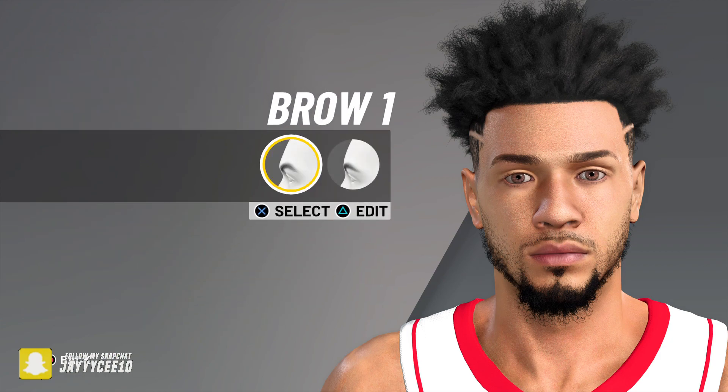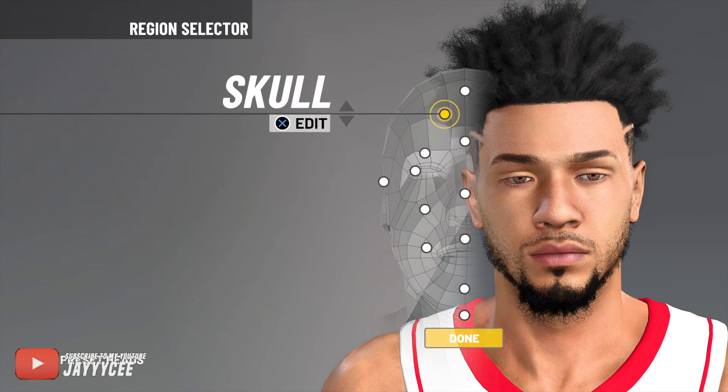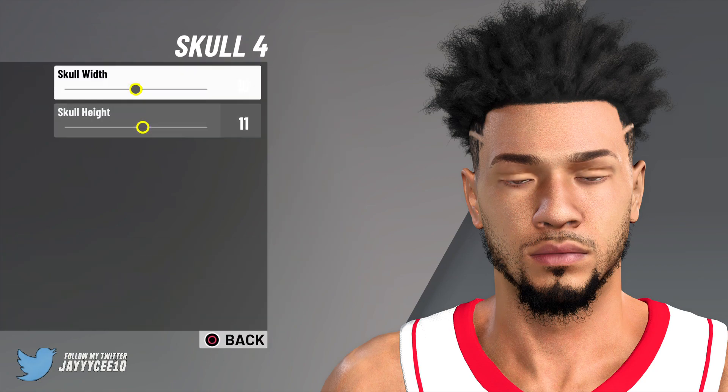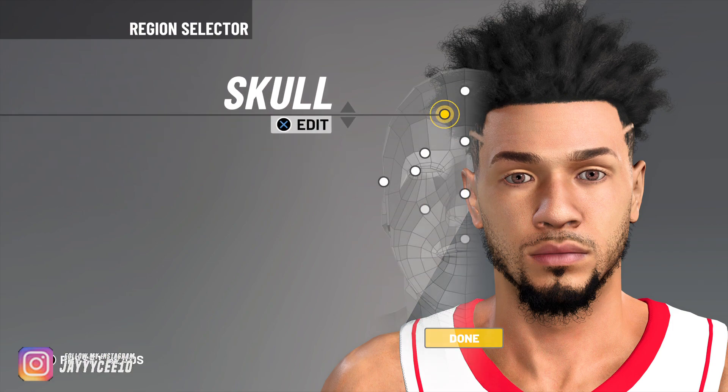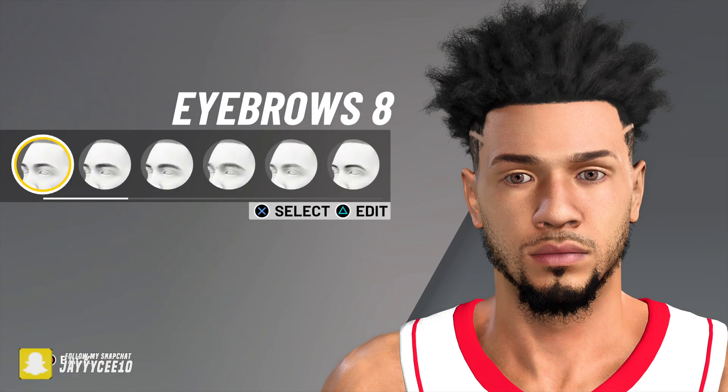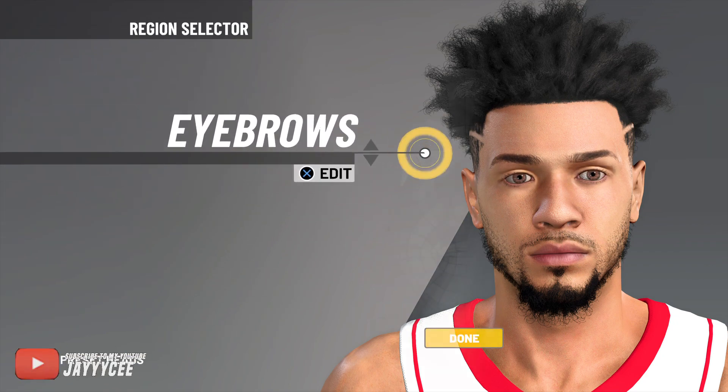If you don't want the exact face that's fine — I'm just gonna show it to you so you can pause and do it at your own level. I'll do the same for the skull sliders, so just pause it and do it at your own level. For the eyebrows it's Eyebrows 8, black — like a comic brown tone.